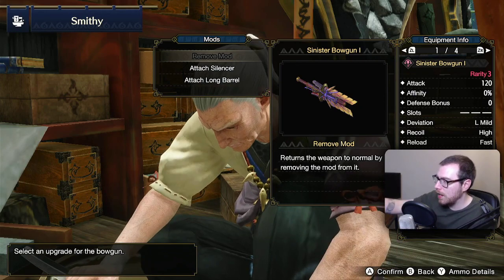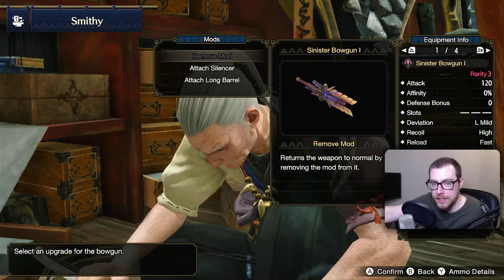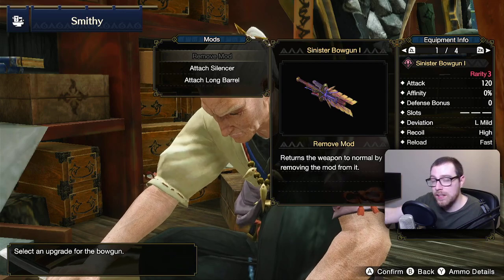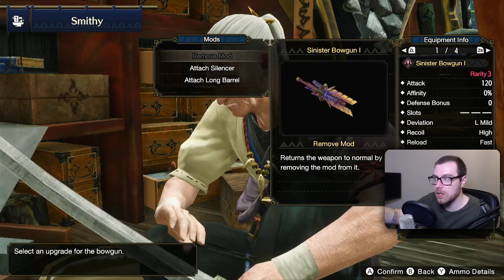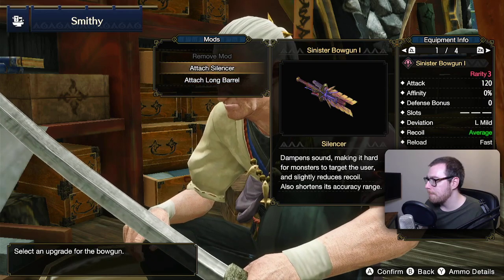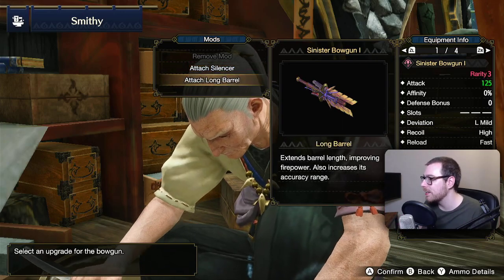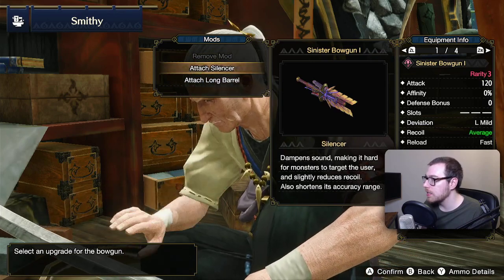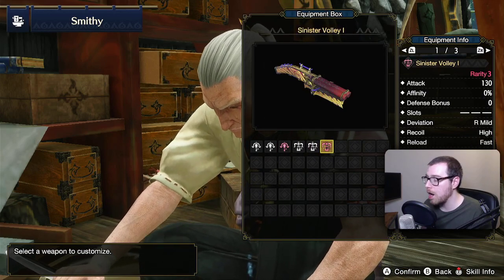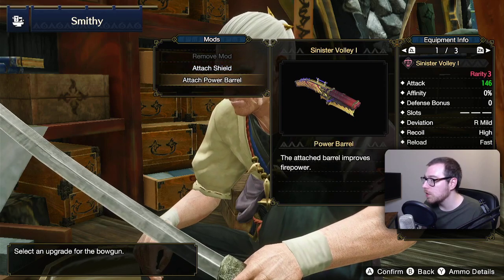The deviation is lightly mild — I'm guessing that means lightly mild. Sniper jewel or ammo armor with Steadiness — Google confirms this to be true. The fact that it's a shell but it comes up as a claw icon, that's really weird. Oh, do you mean the recoil — left mild? So it'll slightly go to the left. The one thing I'd be more concerned over is the recoil, so getting that down to average is pretty decent. This one slightly sways to the right — okay, we're learning.